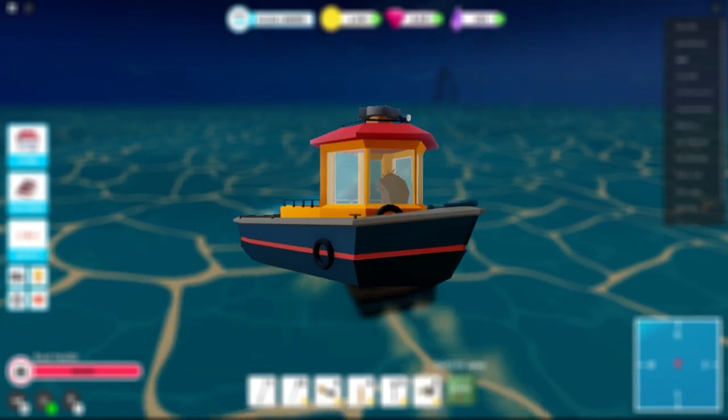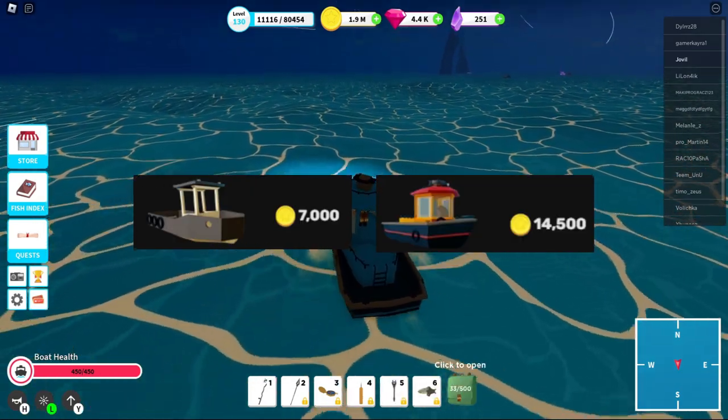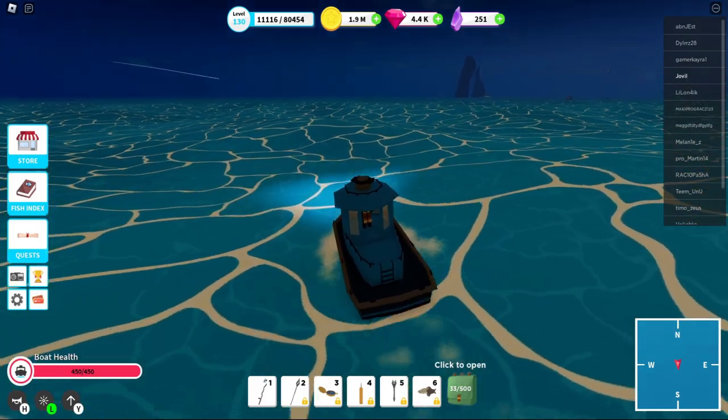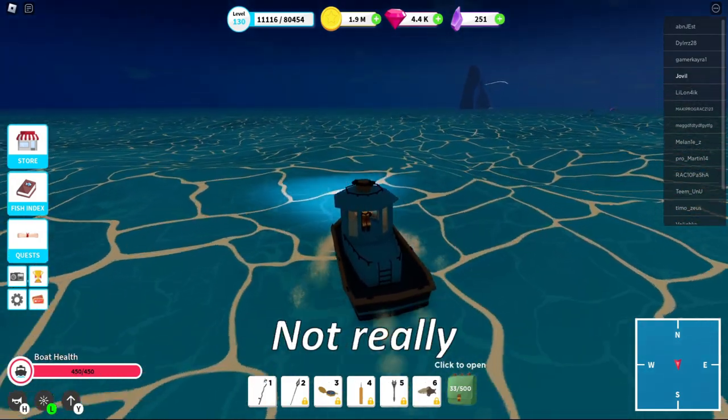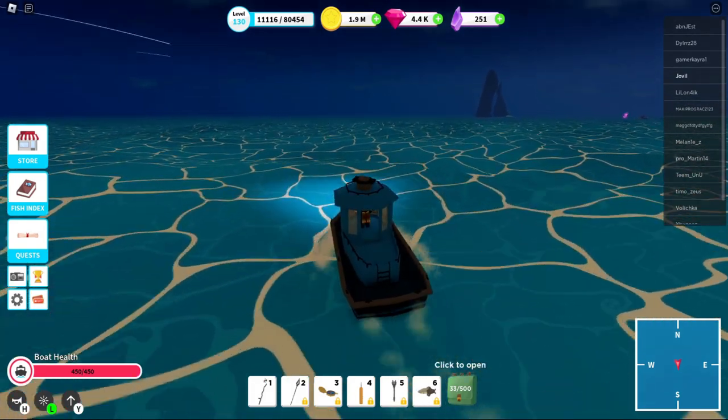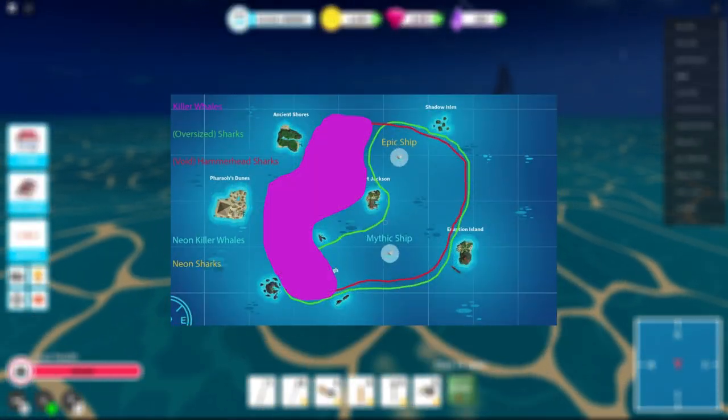Coming up next is the fishing boat. More than twice as expensive as the speedboat. However, it comes with a boost to hook speed, which decreases the time it takes for fish to bite. Is it worth it? Not really. Sure, it is bulkier than the speedboat, but the lower speed means you can only outrun sharks, so fishing on the awkward side of the map becomes a pain. C tier.